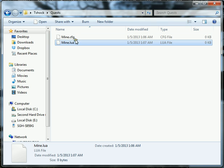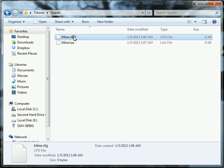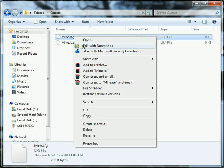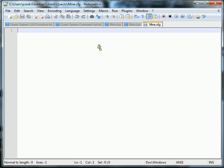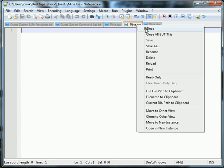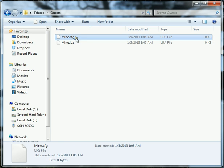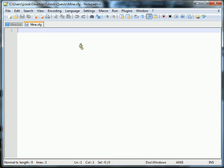Hit Yes again when it gives us the warning. I'm going to right-click the .cfg config file — I'm using Notepad++, but you can use Notepad — and edit it.